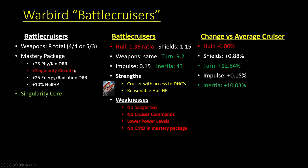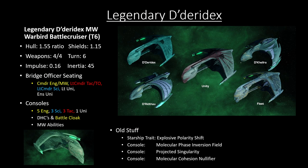You have lower power levels, you don't have the crit severity you'd expect from a battlecruiser on warbird battlecruisers, and you don't have cruiser commands, so that lower turning feels even worse. So when I saw a legendary Dideridex with no hangar bay, I thought obviously they're going to add something super strong to counteract not having crit severity in the mastery package, no cruiser commands, and no hangar bay. And what do we get? Basically a standard-of-the-mill miracle worker starship with no cruiser commands.